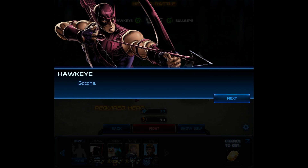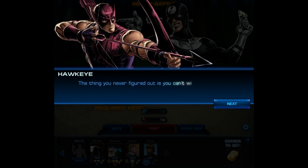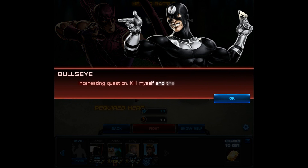But right now it's dialogue time. Hawkeye: 'Gotcha.' Bullseye: 'Nope, I got you. The thing you never figured out is you can't win, because the only way for you to win is for you to have no one left to kill. Then what would you do?' Hawkeye: 'Interesting question.' Bullseye: 'Kill myself and then come back after you in the afterlife. How about that?' Well, we've established that Bullseye is insane. Now onto the fight itself.